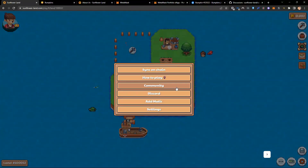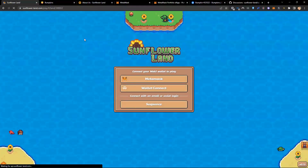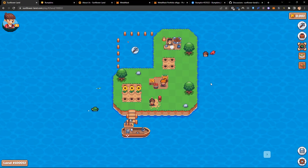In settings we have some buttons, including the ability coming soon to add some Matic into the game. Lots of exciting things that are going to continuously build out. To recap: we come into the game, connect our web3 wallet, make sure we've got our farm NFT, make sure we've got our bumpkin, and then we're ready to go.